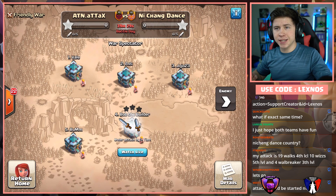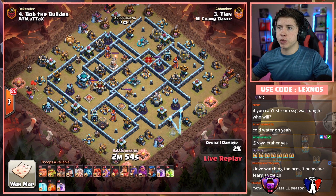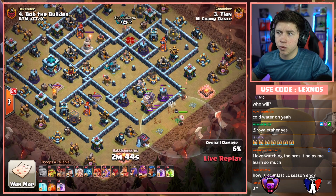Here we are with Alternate Attacks versus Nishang Dance. Two World Championship teams, and Dance are in with the first attack of the match, coming in with the Super Witch hit on Bob the Builder's base. We're gonna start off with a Warden walk over here at 4:30. Healers on the Warden eventually — looks like we're trying to get the Warden to take out that Eagle nice and early, and he should be able to do that hopefully unless he keeps walking south.